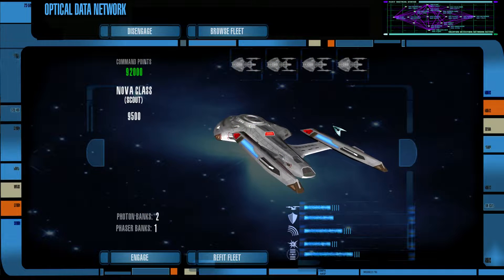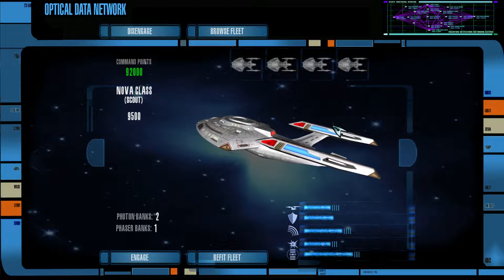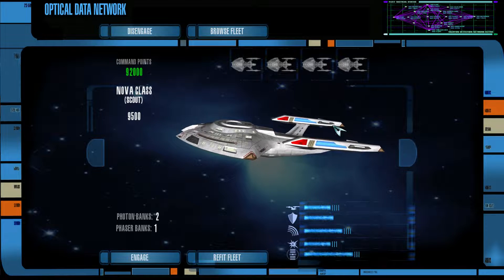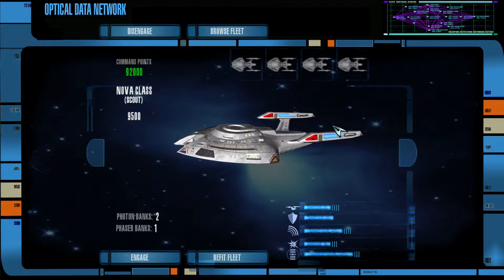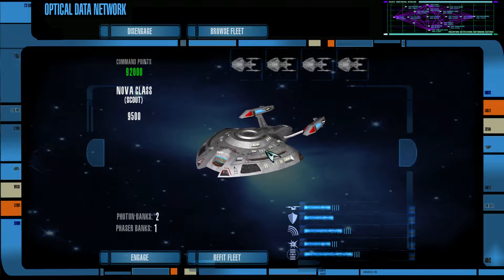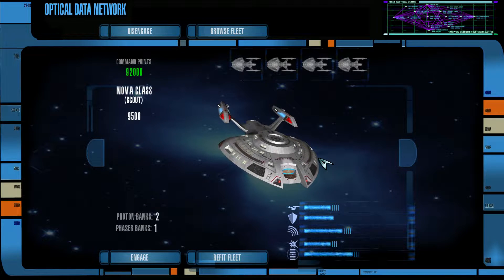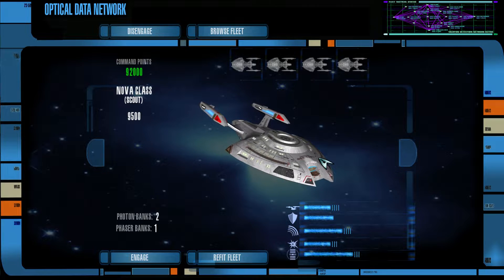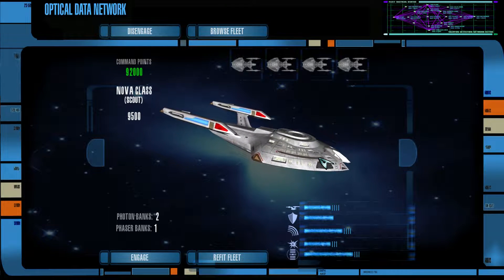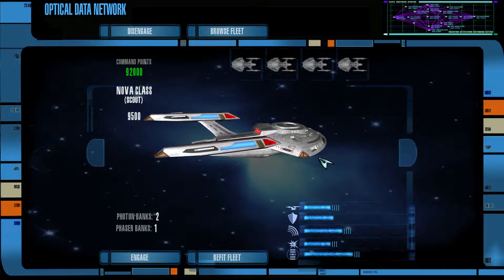Hey guys, I am FoxtrotDelta, and welcome back to some more Star Trek Legacy using both the Ultimate Universe Mod 2.2 and the 11 Mod. One of you in the comment section said that you wanted to see 32 Nova-class scouts go up against 32 NX-class Federation starships, and that is the battle I have set up here today. My personal belief is that the Novas will win hands down, no contest — the NX-class ships are not going to have superior firepower.